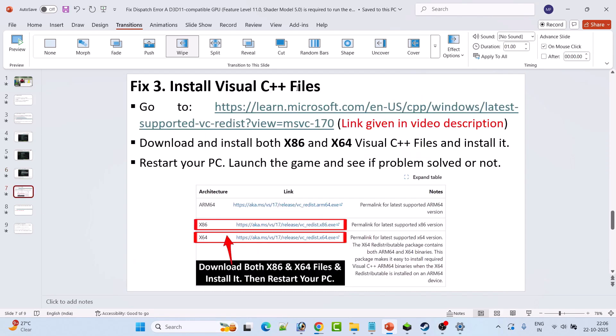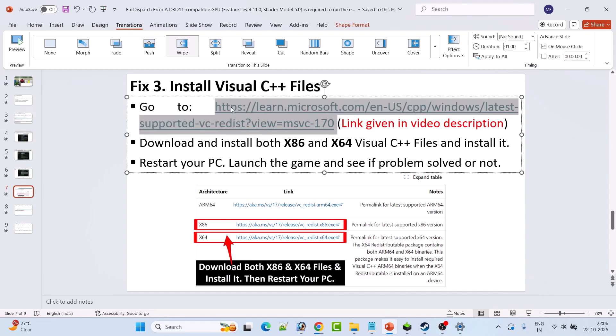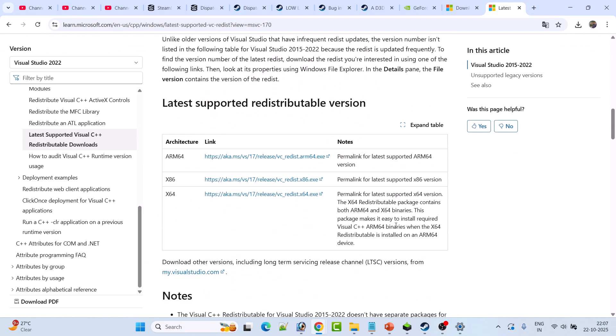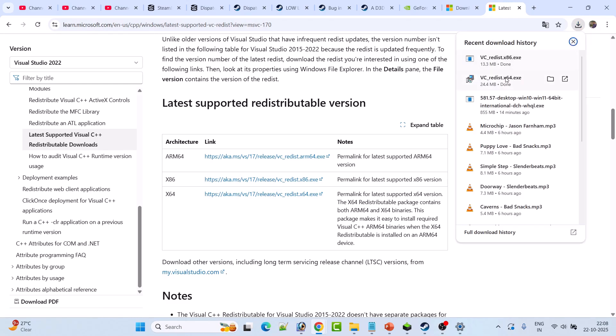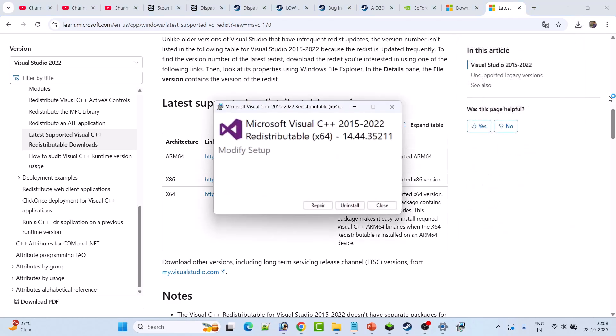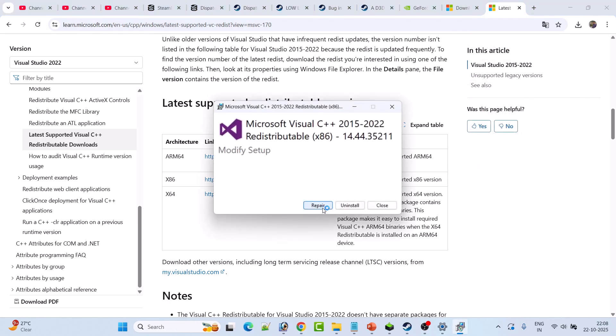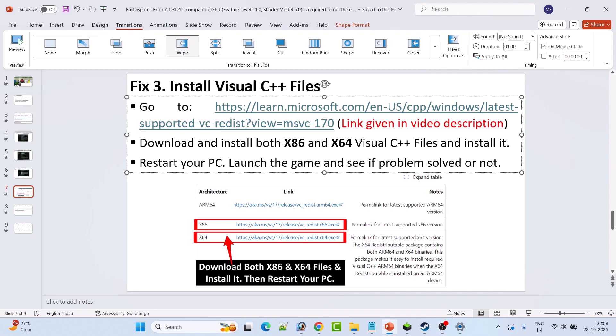Fix 3 is to install Visual C++ files. Go to the official Microsoft website — link is in the video description. Scroll down and download both versions: x64 and x86. Install both — if you see a Repair option click Repair, if you see Install click Install. After installing both versions, restart your PC and launch the game to see if the error is fixed.